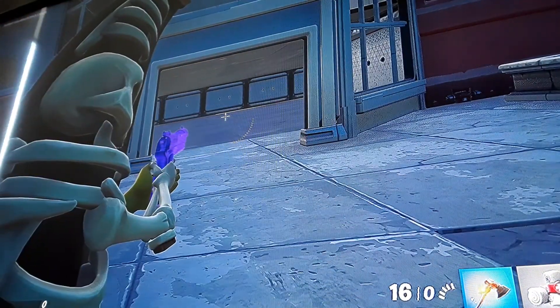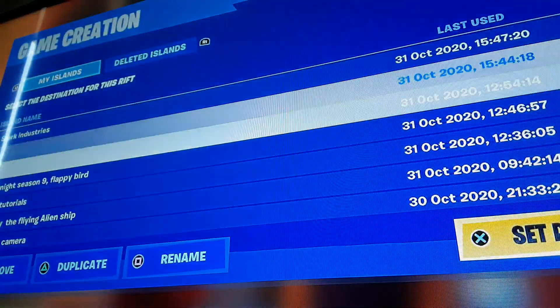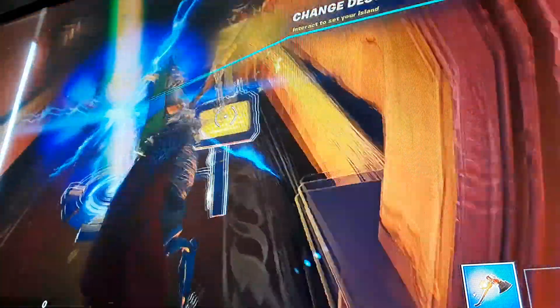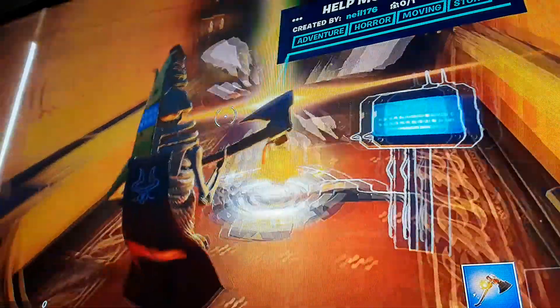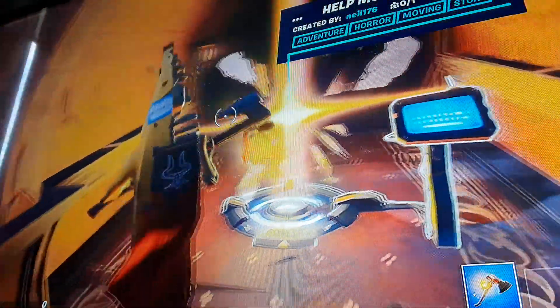Now it's time to show you the horror map. It is called Help Monster. Maybe eventually I'll play creative fill and kill people. So now we're gonna go in this new map which I made not that long ago, and it is really cool. It says adventure, horror, moving, and story — so it's about a story mission with missions you can do. Maybe in the future I'll do something about this hub and do videos on how to complete it, because there's always some secrets in the hub.